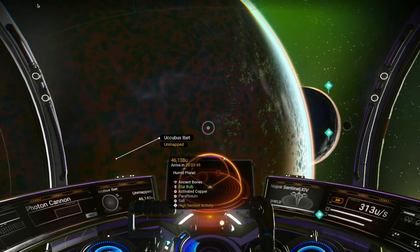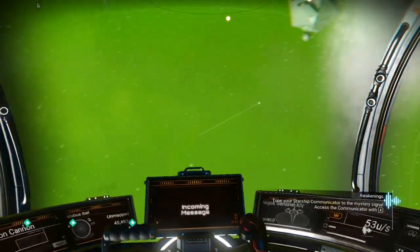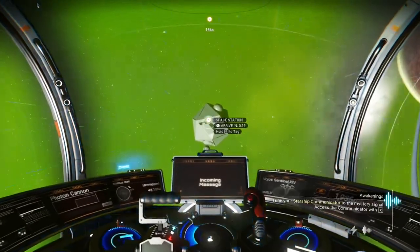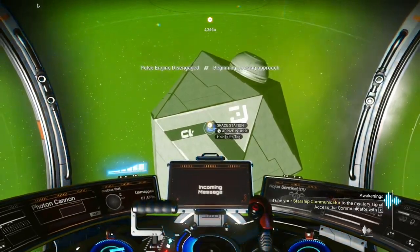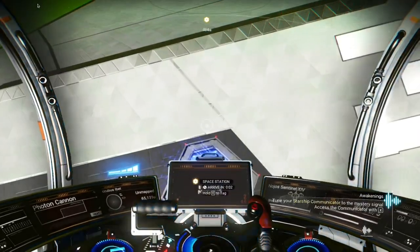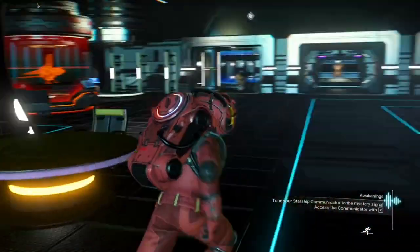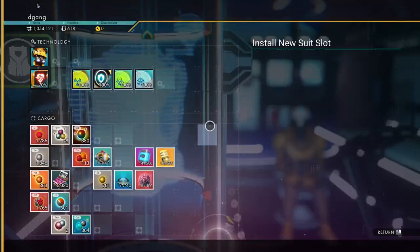Ancient bones, activated copper — we need that for the ship. First thing I do whenever I go to a new system is go to the space station. I'll answer that message once I get in there.